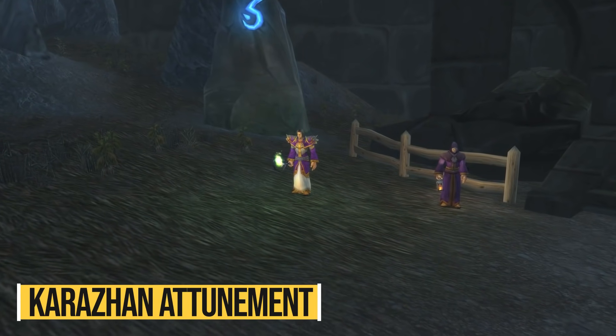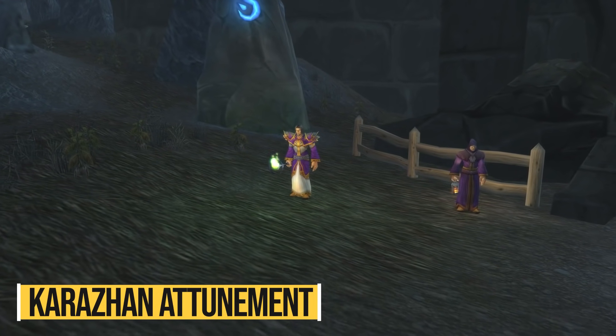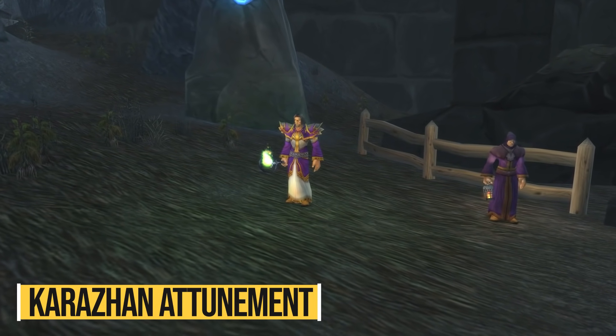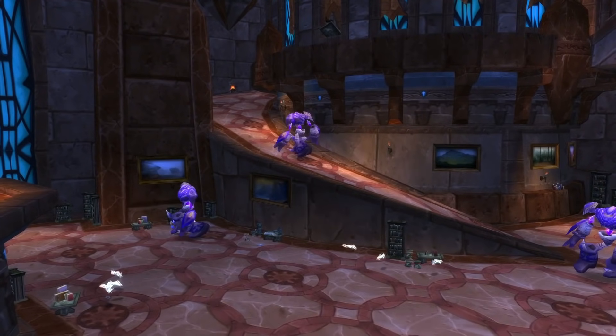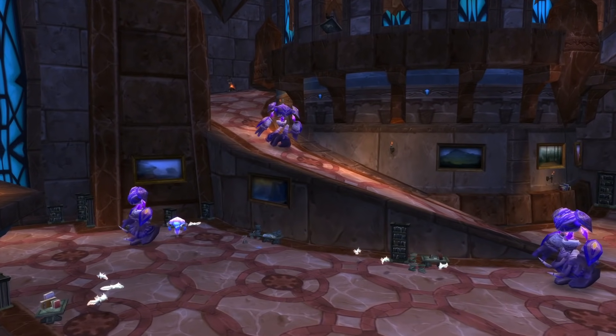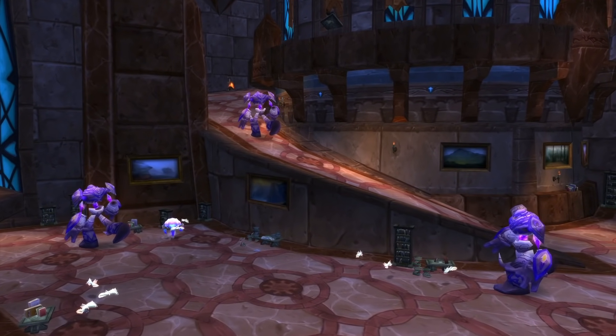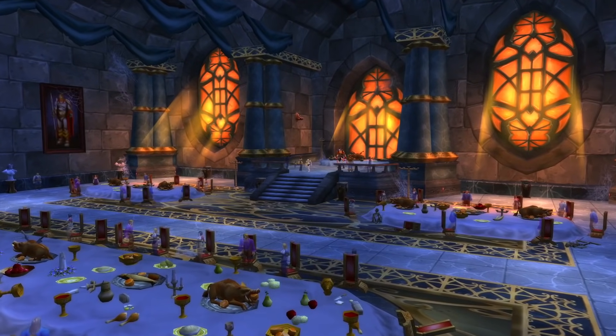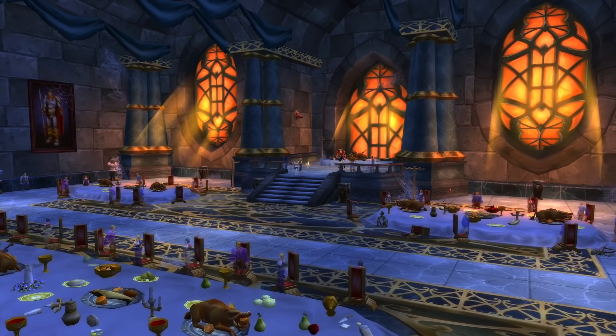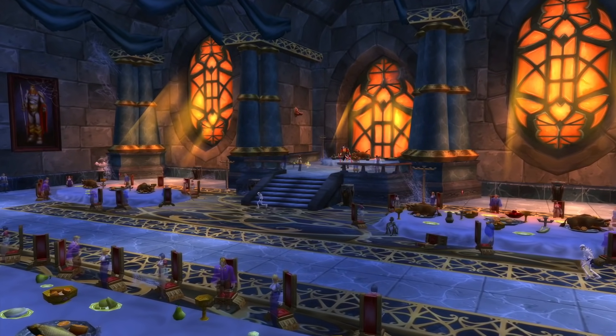My last tip is to pick up your Karazhan Attunement quest as soon as you can — you unlock that at level 68. So as soon as you reach level 68, go to Karazhan and do the first few quests. This will allow you to get started on your Karazhan Attunement right away, and if you happen to do a dungeon on that quest chain, you'll already have the required quest in your journal and won't have to worry about it later.